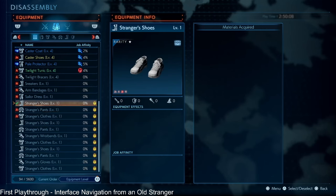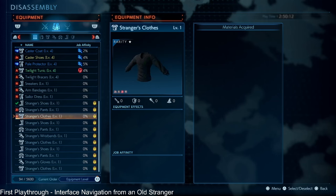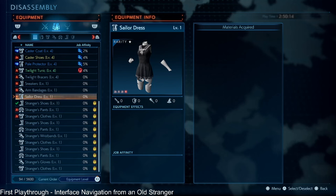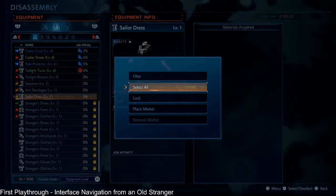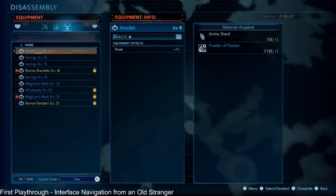Heads up: on the first playthrough, you cannot dismantle the Stranger gear or the sailor stuff. But if you're into aesthetics, glamour, or costumes, you'll want to lock those in, because they are a pain to find again if you dismantle them later.